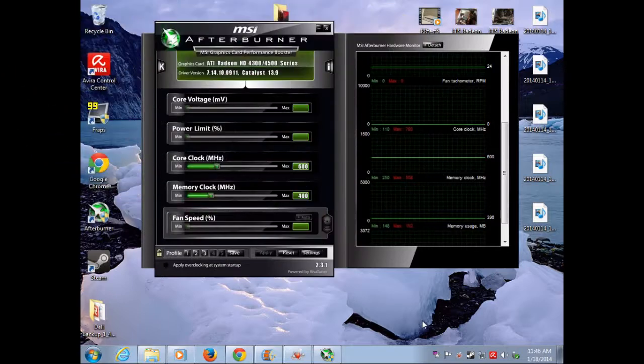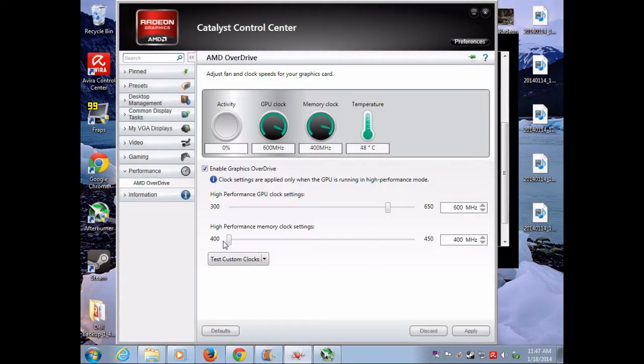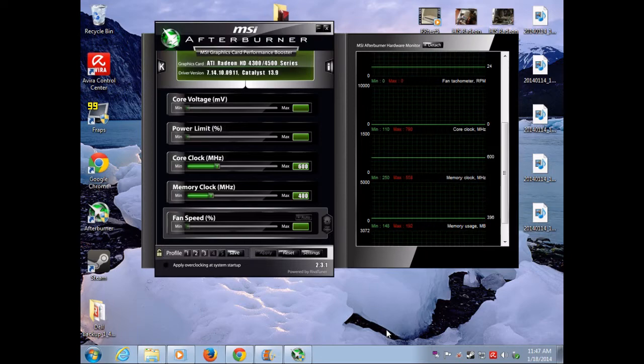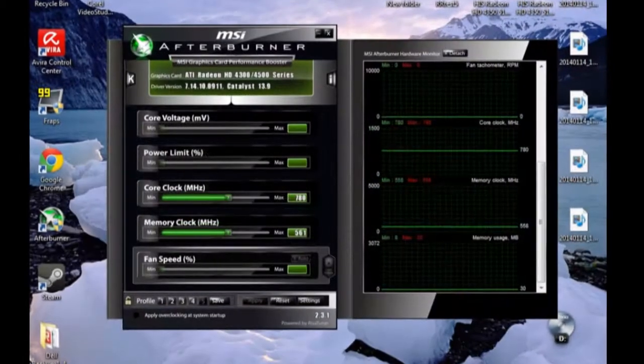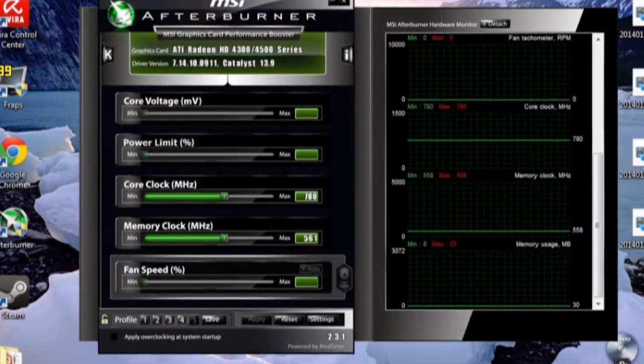I did a little bit of research on overclocking and found out that the most popular program people use is MSI Afterburner. It's a free program that you can download, and as you can see, I have it right here in front of me. The stock clocks on this card are 400 MHz on the memory clock and 600 MHz on the core clock. Through ATI Catalyst, I'm able to boost the clocks up 50 MHz on both, but it's not enough. After much experimentation and a ton of computer restarts, I finally found stable clocks: the core clock now runs at 780 MHz and the memory clock runs at 560 MHz.